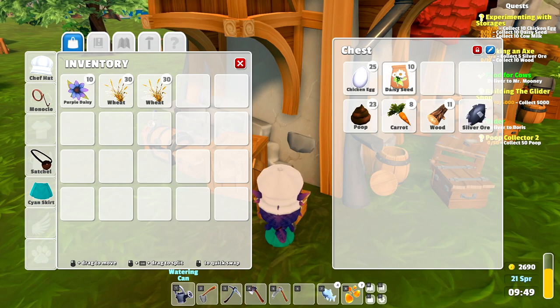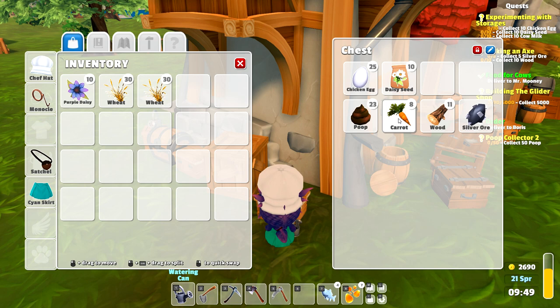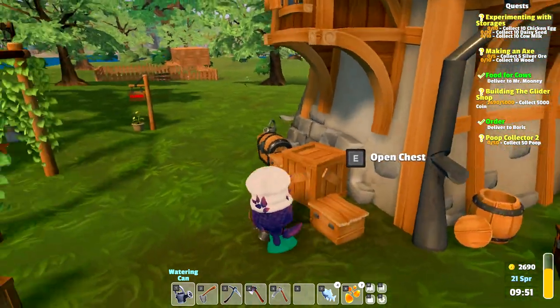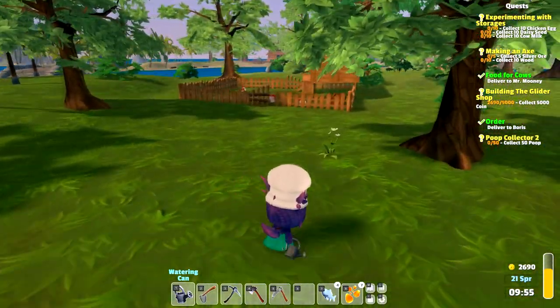This is all the stuff we need for some quests that we can't hand in yet. Here we need the cow milk, we need some more silver ore, and of course we need to finish the bunny home before we can do anything. We have to go talk to Frank, and then we need a lot of poop, so I just left all of that in here instead of carrying everything around.